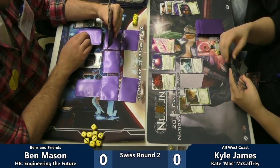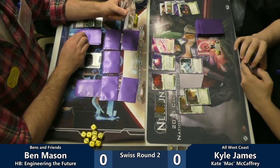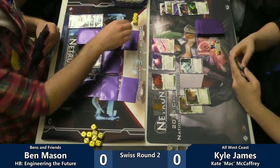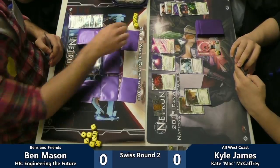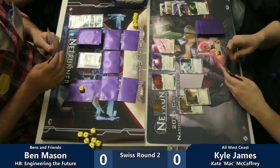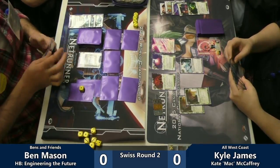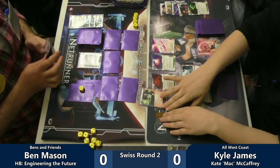Kyle here getting set up — he's got the one Prepaid, just kind of in building mode. There's no pressure from him to run anywhere, no multi-access going on. He doesn't want to waste any of his money. This is a skill-intensive matchup for Kate, knowing when to turn it on and start going. There's the NAPD — probably a lock. This is a matchup where you need to make your runs very efficiently, because of the taxing nature of HB ice. You can go broke.